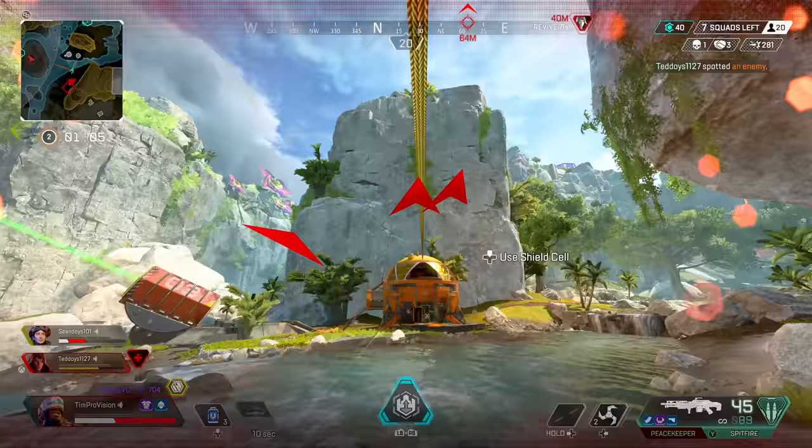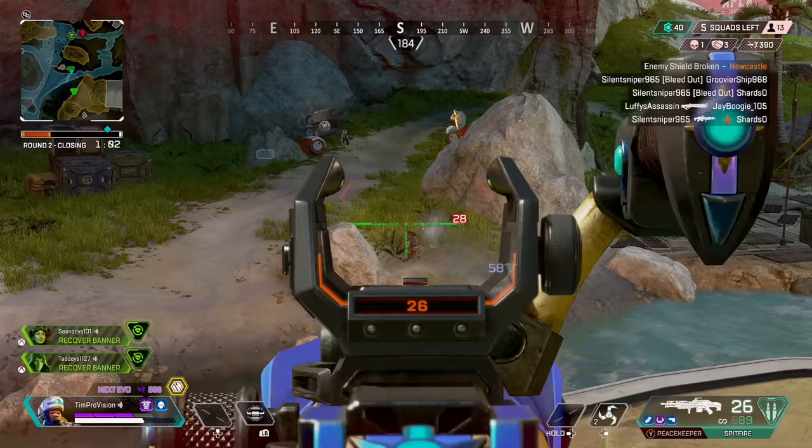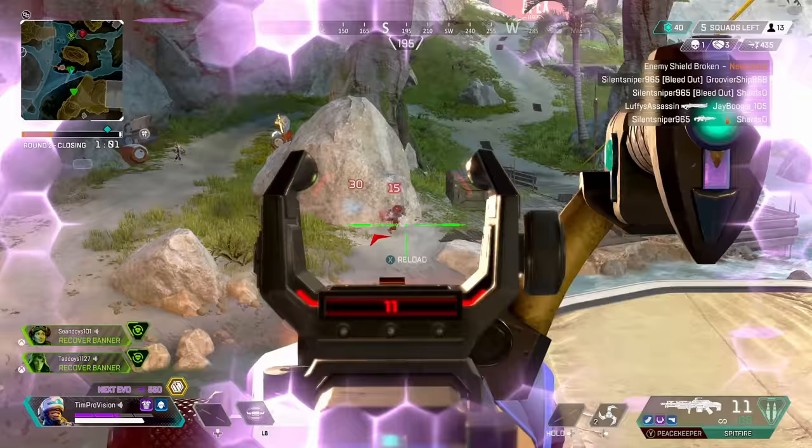Newcastle's ultimate, the castle wall, is going to be where he shines. While this ability does seem like the defensive ability to rule all defensive abilities, truly the support capabilities of this in conjunction with his other abilities is going to be where he excels.